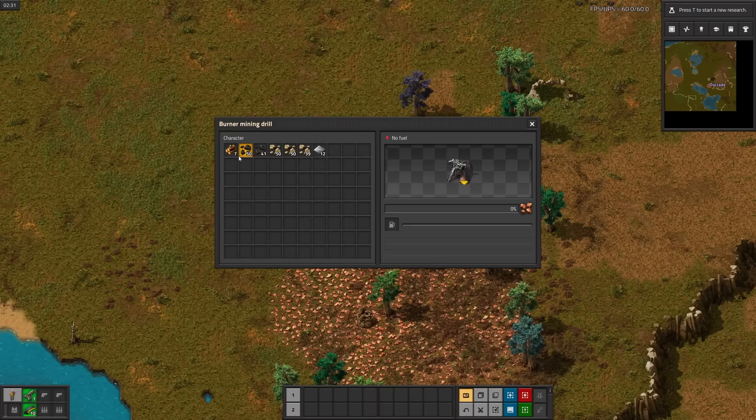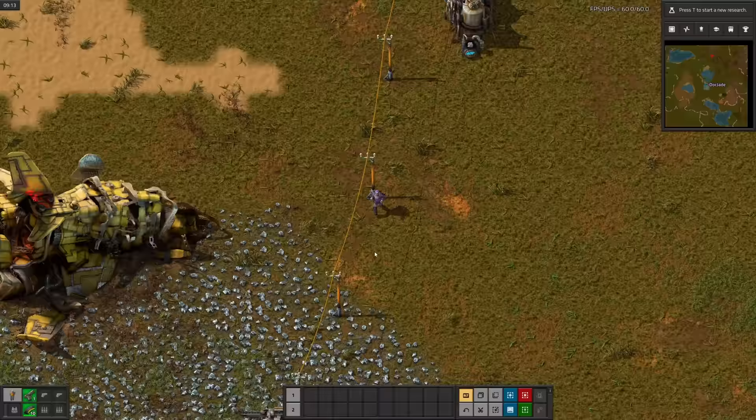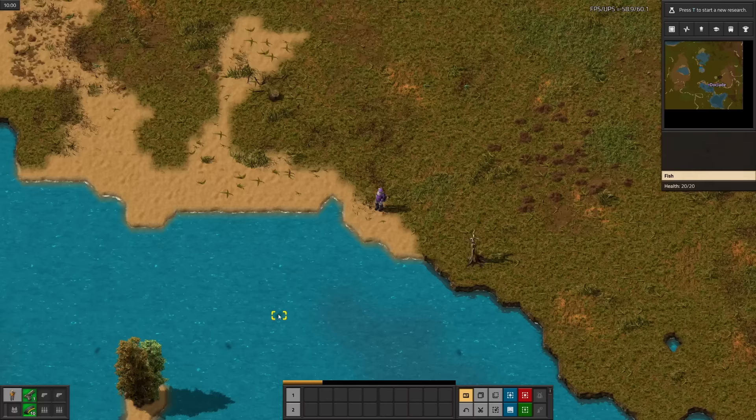Our spawn is a little wacky, but it'll have to do. As usual: trees, rocket debris, iron, and copper. Skipping ahead 5 minutes, there's our first steam engines.